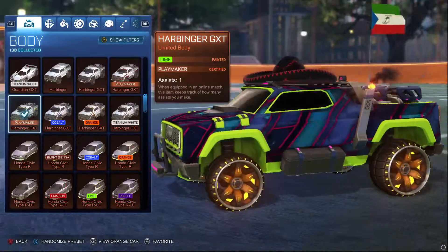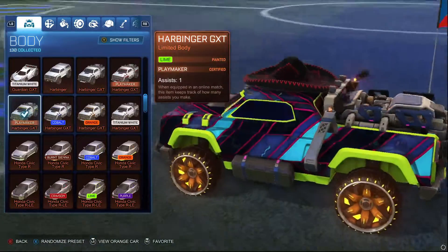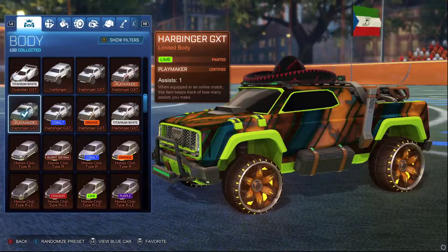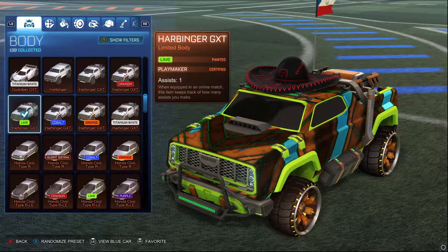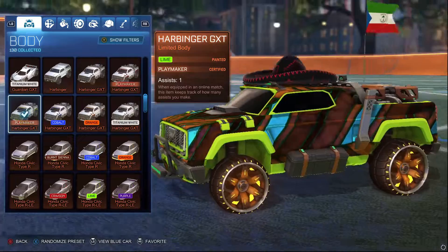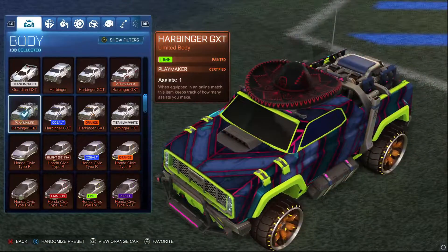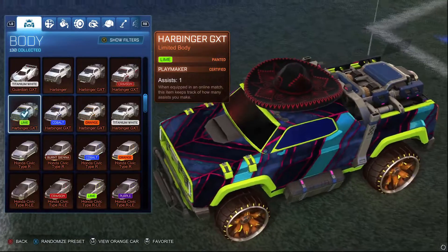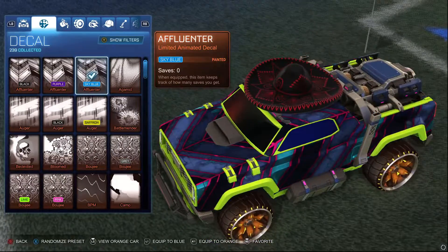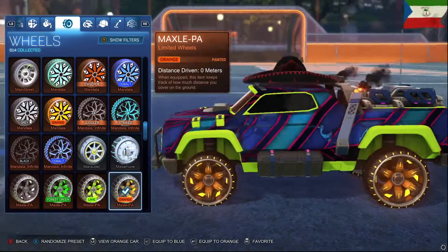Okay, so our first randomized car is the Harbinger GXT. That doesn't actually look like a bad car to be honest, the design isn't too bad. I wonder what the orange car looks like — the orange one doesn't quite work as well, but to be honest the orange one kind of fits with the wheels. This hat works better with this one.